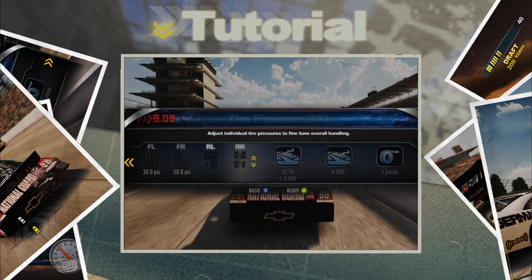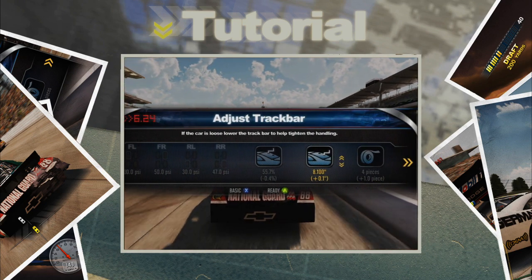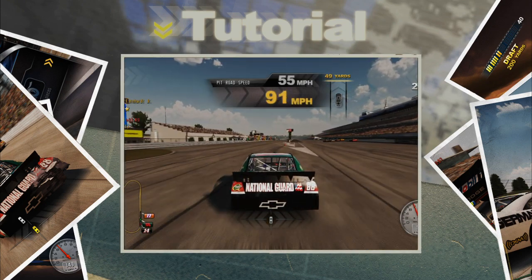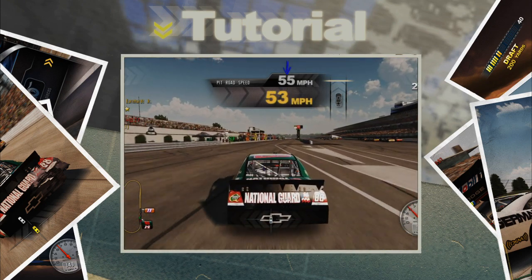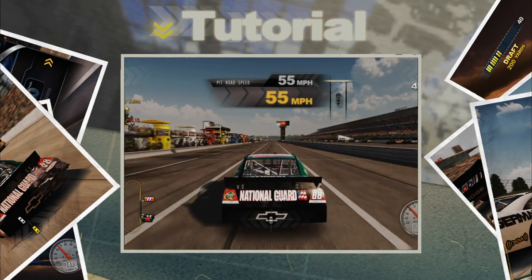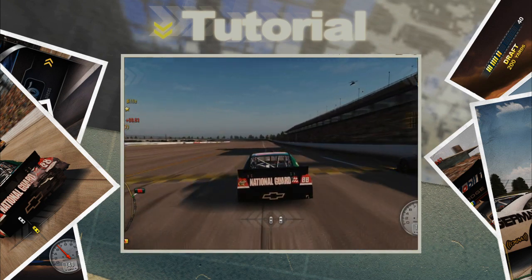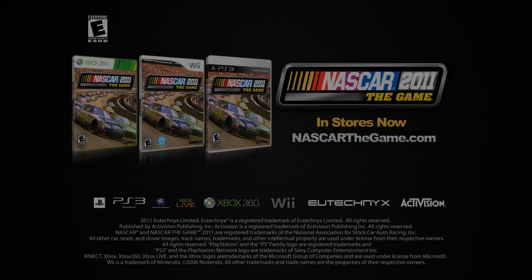Advanced options also allow you to adjust individual tire pressures, wedge, track bar and grill tape. Now remember, every track has a pit road speed limit. Make sure you check your speed coming in — you don't want to get a penalty for speeding on pit road. Okay, good luck, race hard and we'll see you in victory lane.